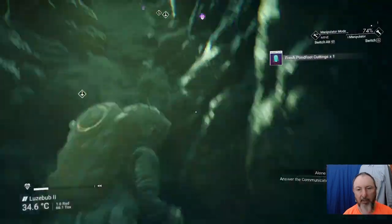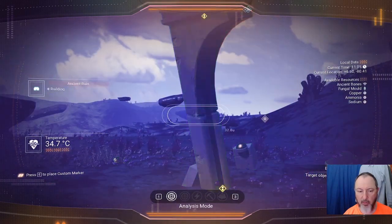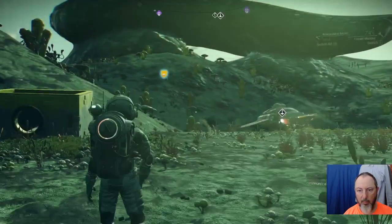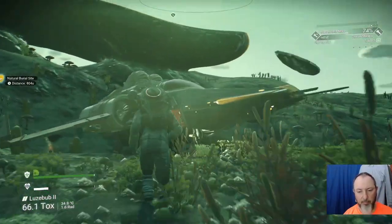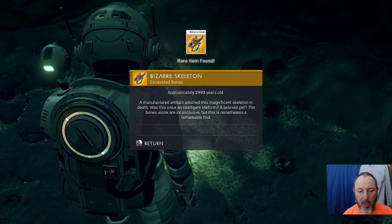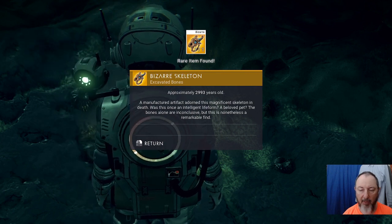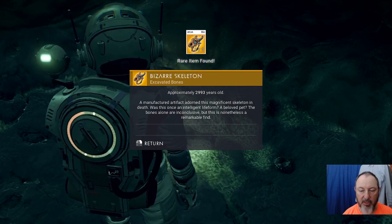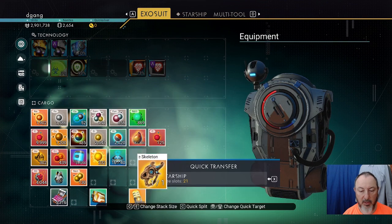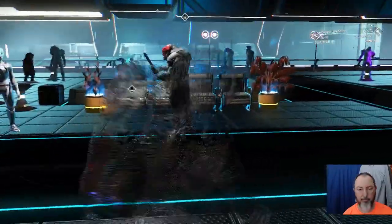If the value is half a million, not bad. These natural burial sites are more valuable generally — let's go to the natural burial site. Those tend to be more or as valuable. We'll see what we get. Bizarre skeleton, excavated bones, approximately 2,993 years old. A manufactured artifact adorned this magnificent skeleton in death. Was this once an intelligent life form? A beloved pet? The bones alone are inconclusive, but this is nonetheless a remarkable find. The value is 1,261,696 units. We're at five and a half million.